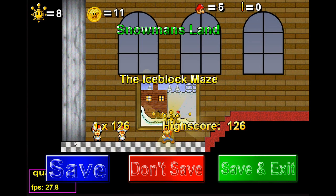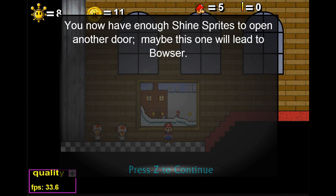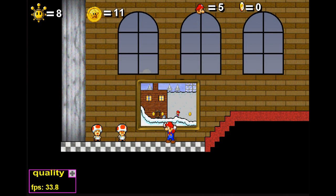Well, I guess I'll be seeing you all next time. Have a nice day. You now have enough Shine Spray to open another door — maybe this one will lead to Bowser. I forgot that notice popped up. But you viewers are the ones who should have a nice day!